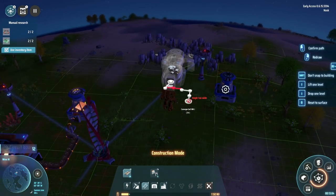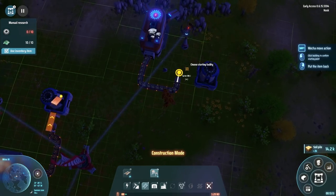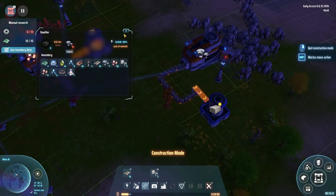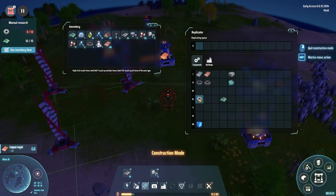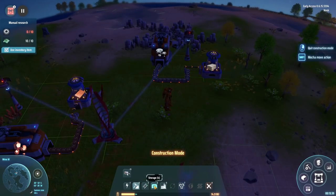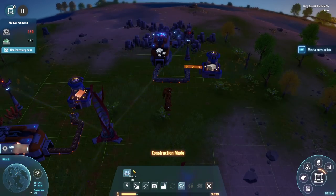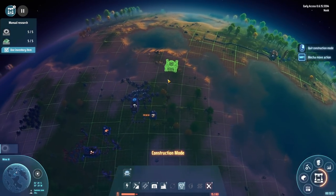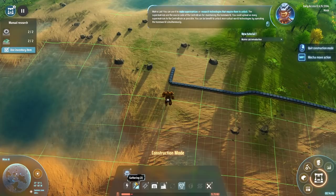Conveyor belts — same thing. From here, go out and over. This guy is connecting to here and we're going to make stone blocks this way. There's our research guy who helps us move along here. Stone blocks are on the way. We need more of those gears. Now, it might be actually ideal if we just throw stuff into storage. Let's go put in the research man. This guy needs a couple of complicated things to get made, so I'm going to set him up sort of in the middle. He's going to want some complicated stuff before we can get him really up and running. Matrix lab: you can use it to make super matrices or research technologies that require them to unlock. The super matrices are the source code of the center brain for maintaining the home world. You can upload as many super matrices to the center brain as possible.